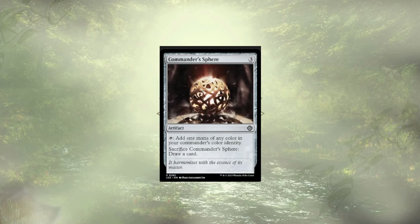Up next is Commander Sphere. In general, I don't mind Commander Sphere, but it is a three-cost mana rock, and we have a lot of land ramp already in the deck. Taking three turns to pay for itself makes it a little too slow for what we're trying to do here.